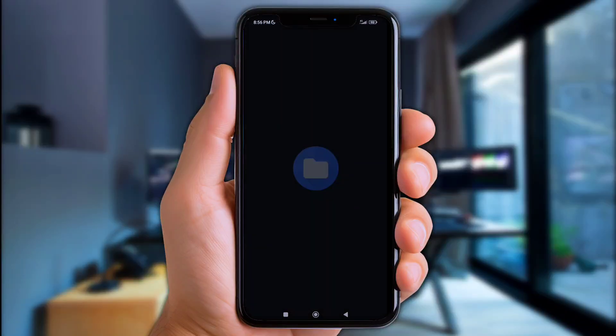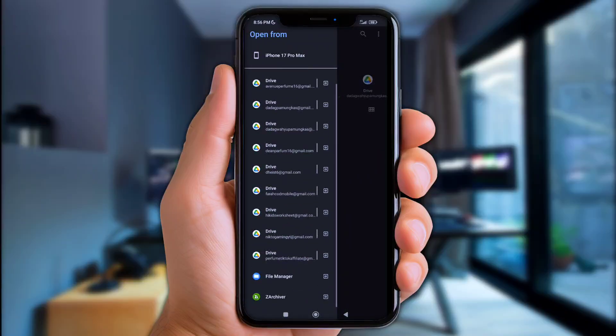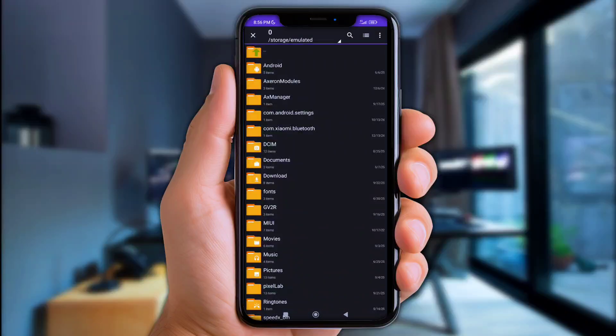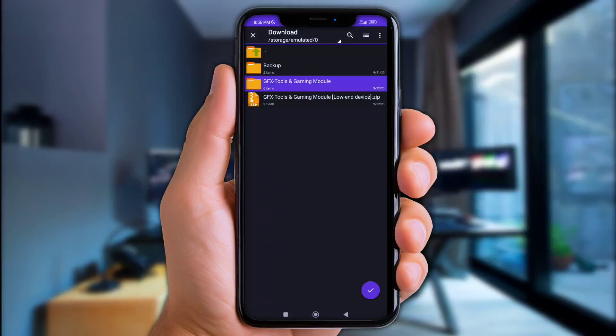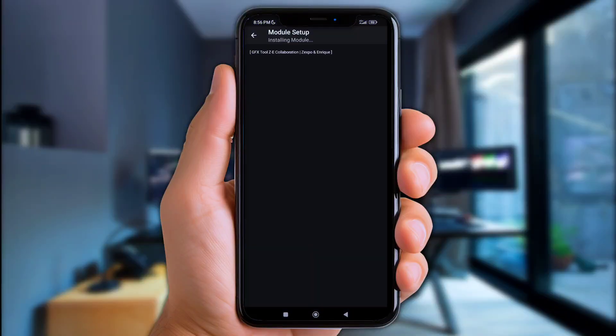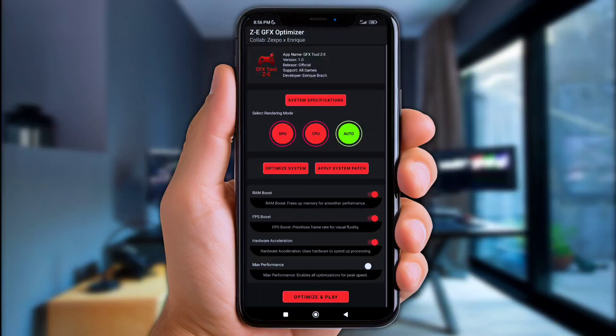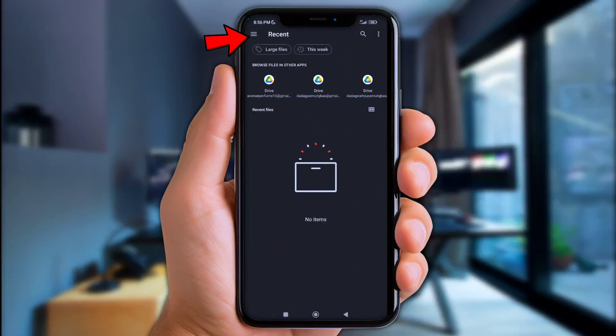Now we move to the final step: adding the gaming module. Click Apply System Patch right here, then click the three-line logo, scroll to the bottom, and choose the ZArchiver app. Simply click the download folder and open the GFX Tools and gaming module folder. Click on the Cooling System Tweak file and it will automatically be inputted into the GFX app. Wait for the flashing section until it's completely done. Then add the other gaming modules using the same steps — do it slowly to avoid any mistakes.